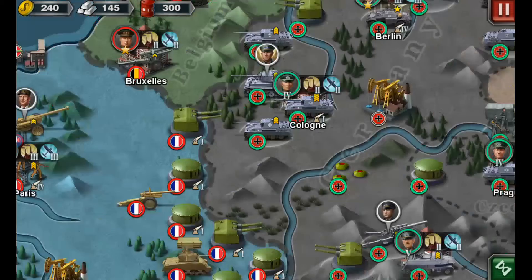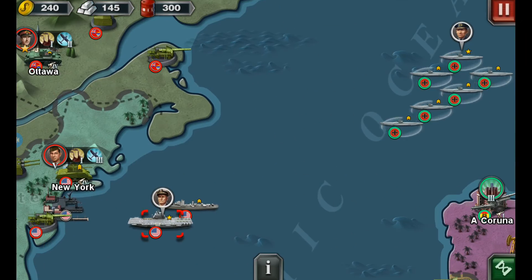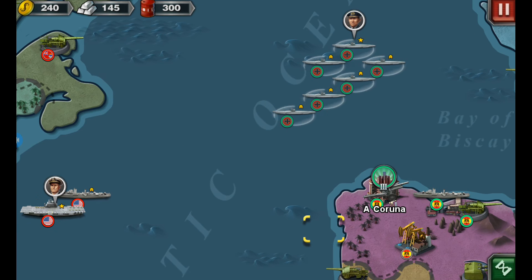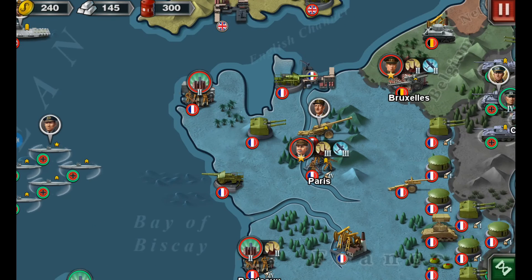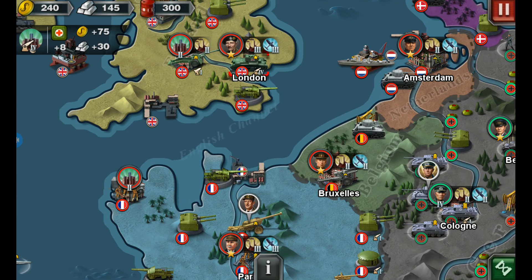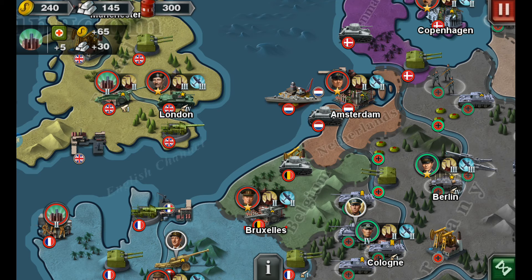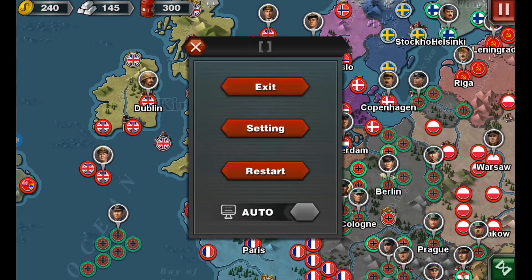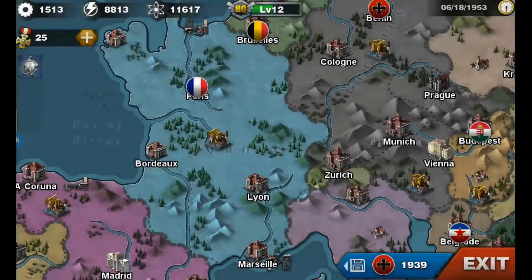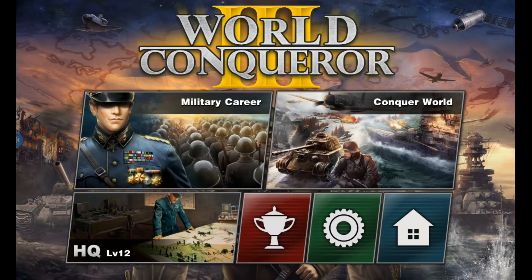Definitely watch out for the aircraft carriers because they can just take you from anywhere. And definitely watch out for people targeting Paris. Watch out for London, and if you're Germany, watch out for Berlin. Take those two — Paris and Berlin — and then definitely take London, or else they'll just take you. So you can do all of that.